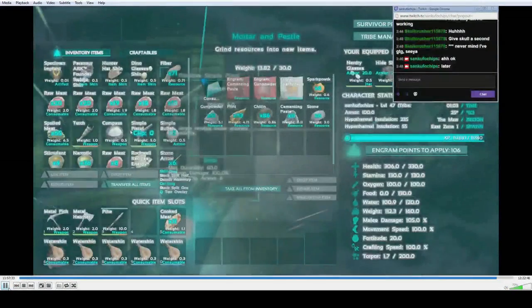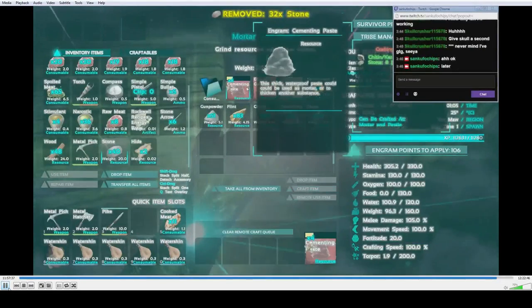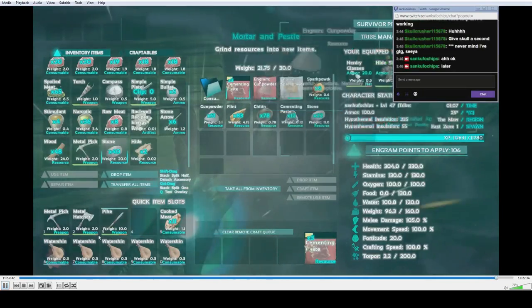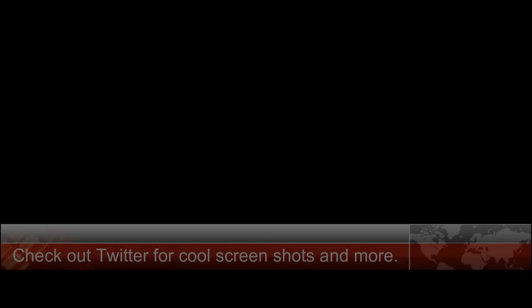Once you are done farming chitin, go back to your base and construct the cementing paste on your mortar and pestle. Then I recommend using it on starting a metal foundation, metal walls, metal ceiling, metal doors, etc. An all-metal base for maximum protection thus far in the game.